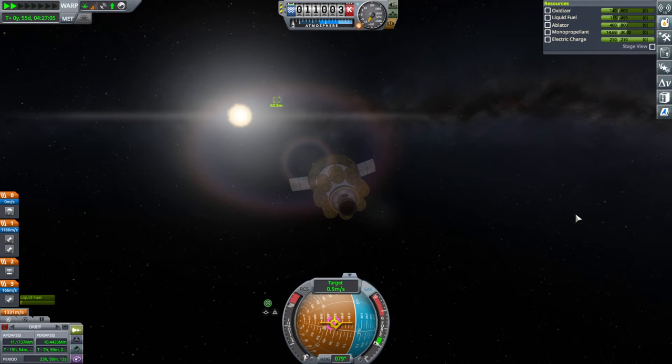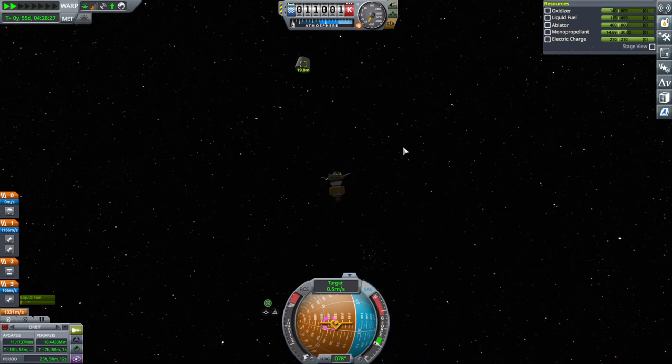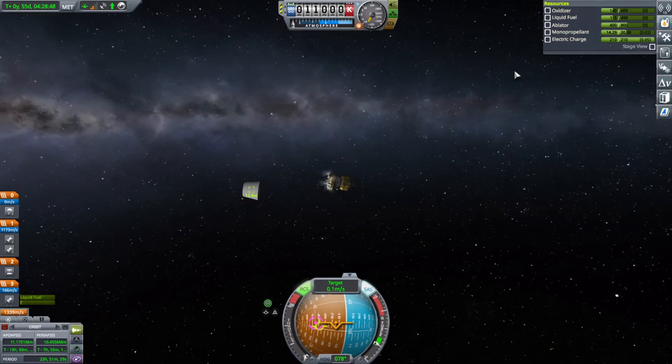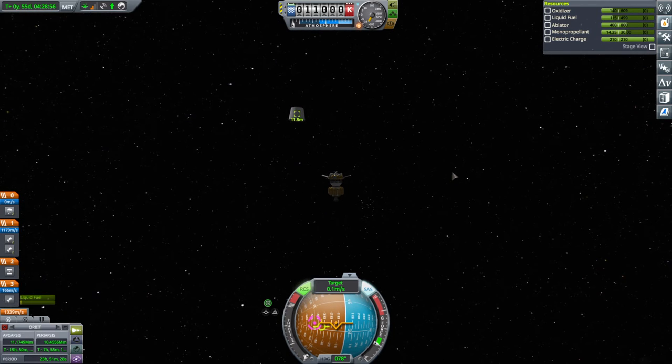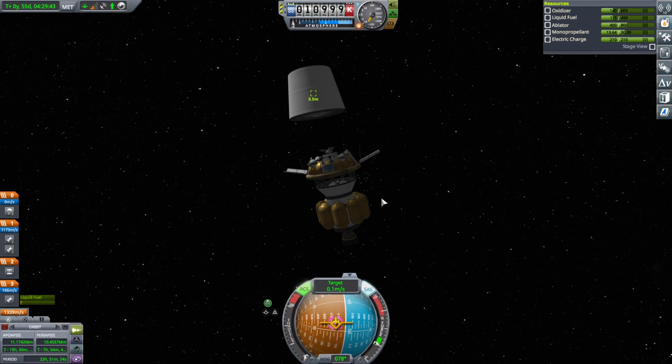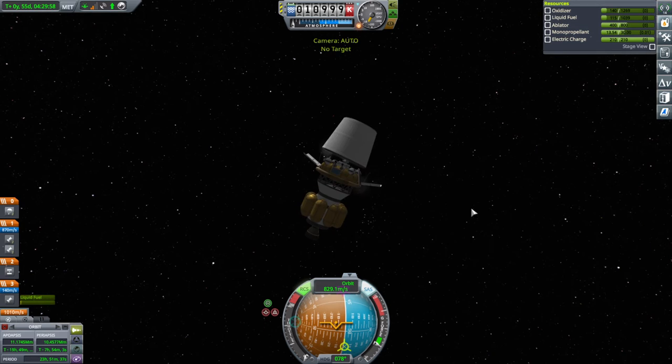I've had to control wildly unbalanced vehicles before. As we get closer, I want to make sure we're as parallel as possible to it. So we're going to angle ourselves — that angle seems fine, that seems like we're flat to it. Setting the prograde vector opposite the target. This might be more problematic for the heat shield than I would have liked.